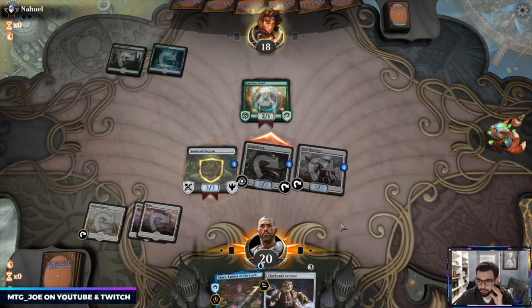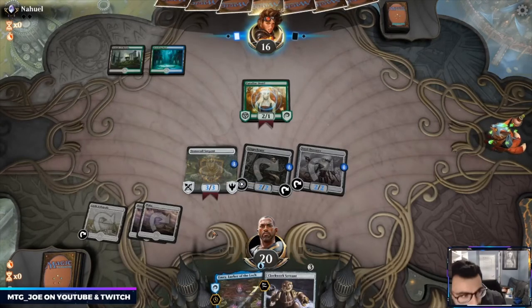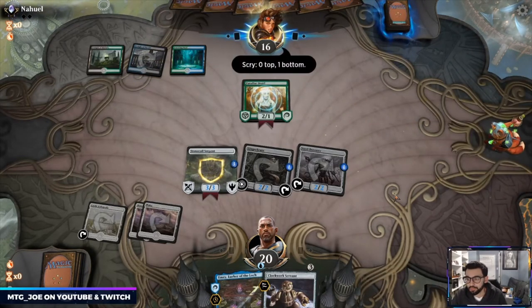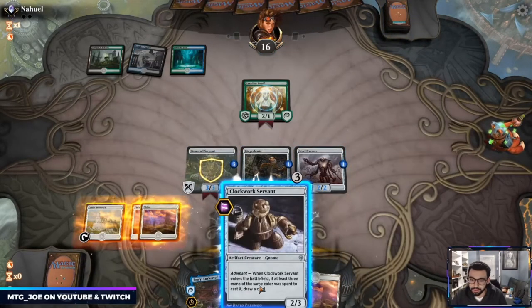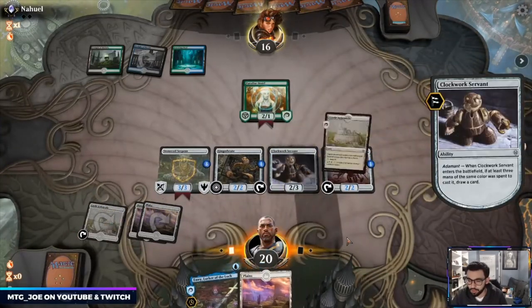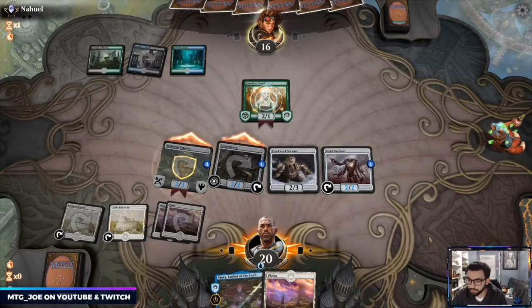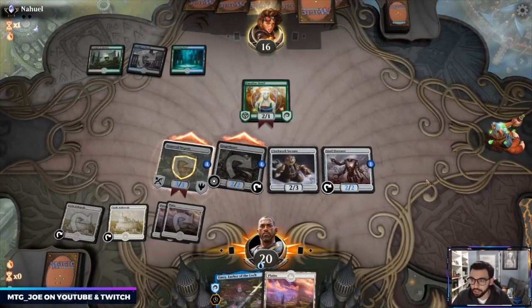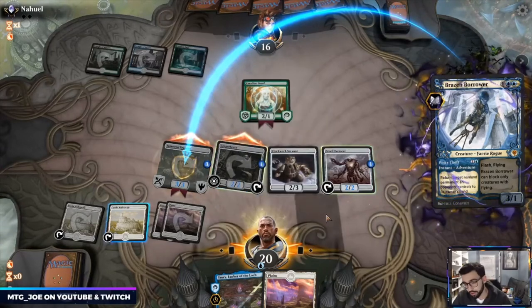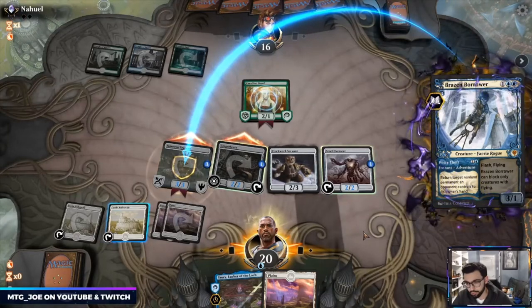I would like a blue source to get Emry going. So here I'm going to draw a card first in case we draw a blue source for Emry. Okay, another Castle. Depending on how they block I'll activate Steel Overseer. I can play this out for one and then put a counter on it again, or I can just play it out next turn for a lot more. I think we just do this, see if they want to trade.